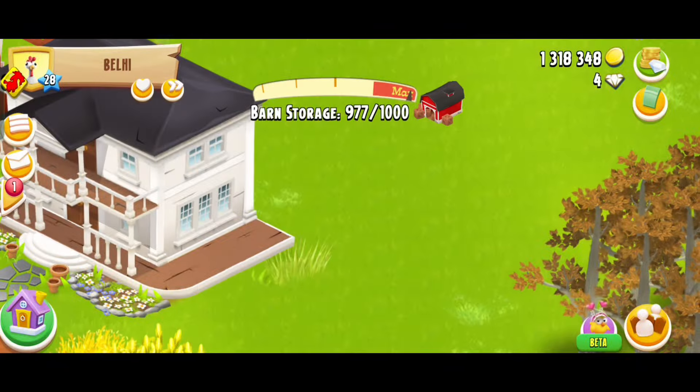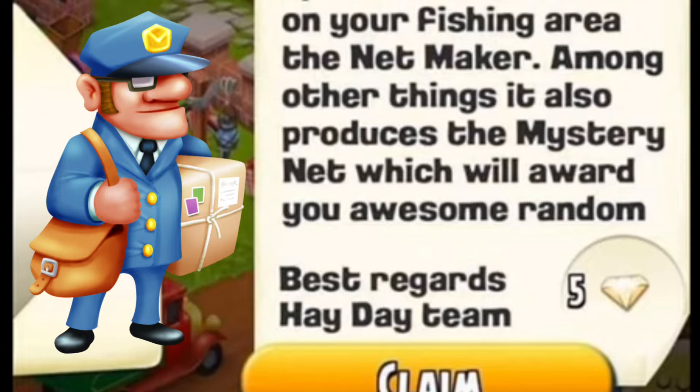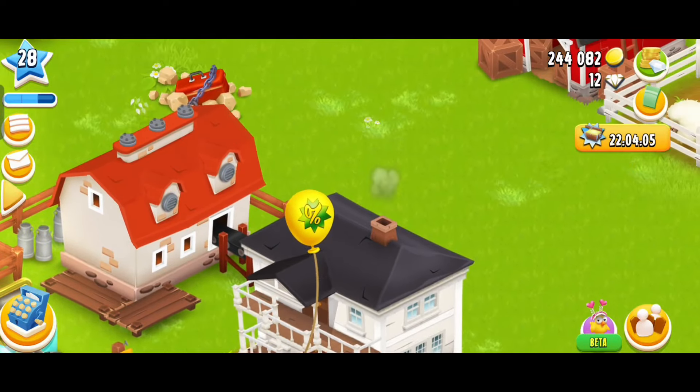Number four, which is the most easy one: join an active neighborhood whose members actively buy Farm Pass. When they buy Farm Pass, they can distribute free gems to up to five members in the neighborhood.